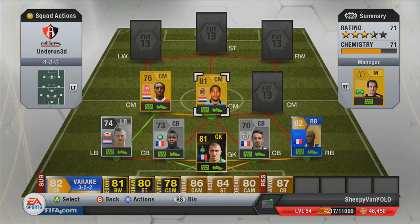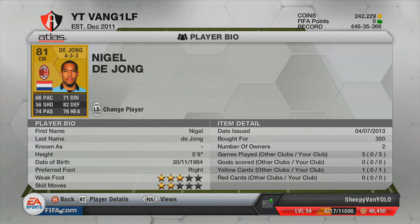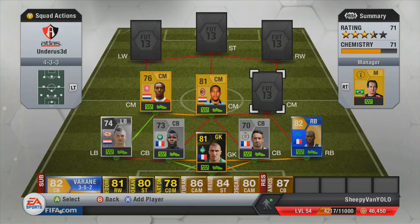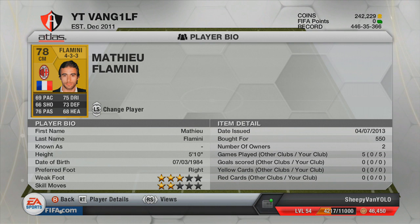We've got Nigel De Jong, who is very good defensively but going forward not so great. I didn't score a goal with him at all, but defensively he was good — put in some good tackles. He reminded me a little bit of Joey Barton's in-form, always in the right place at the right time. Fairly decent, but I think I preferred the other midfielder you're going to see now from the same club.